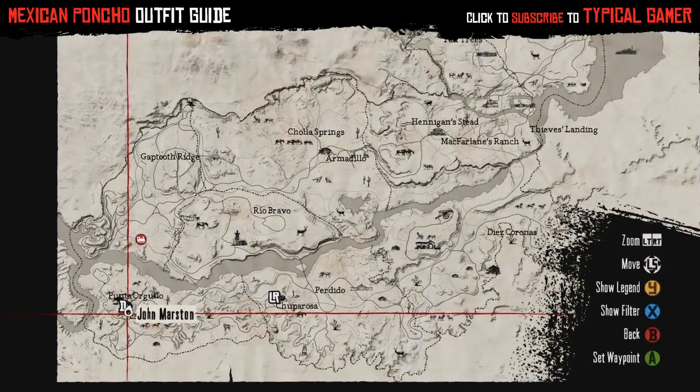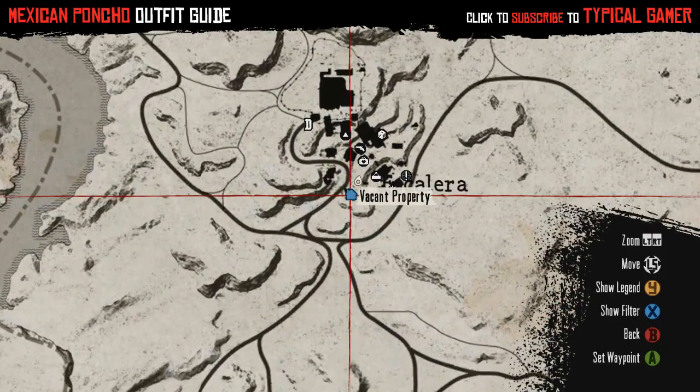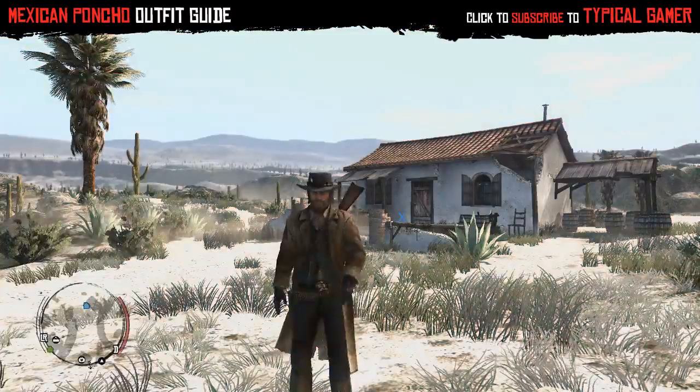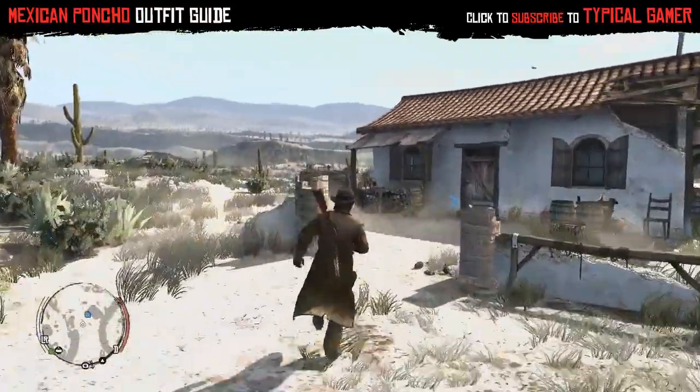For the Mexican poncho outfit, all you really need to do is buy one of four properties in Mexico. That includes the one in Escalera, Chuparosa, Casa Madrugada, or El Matadero.